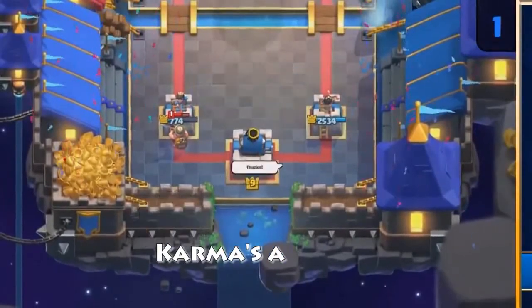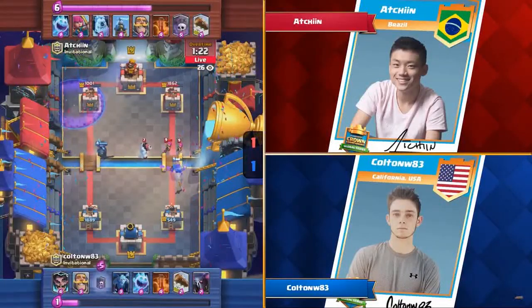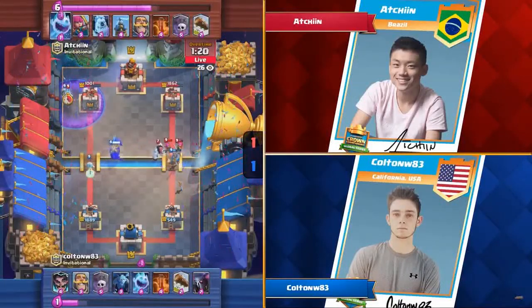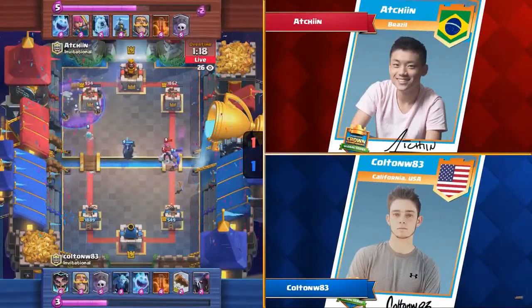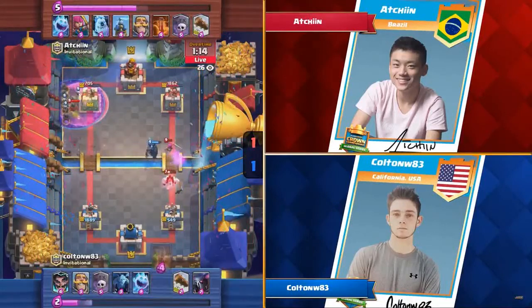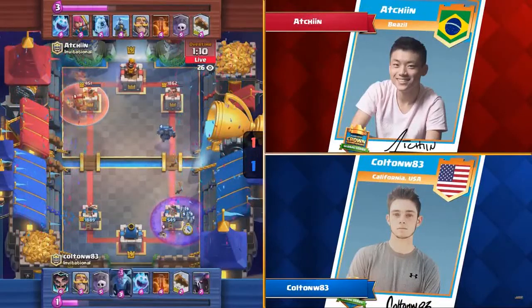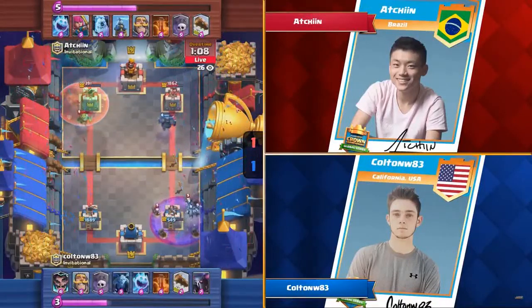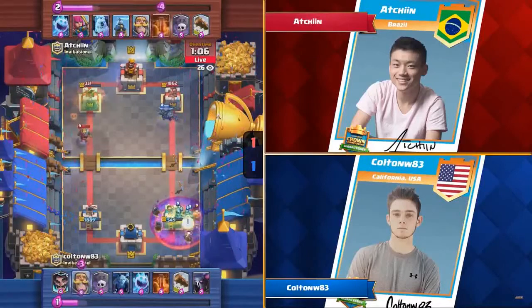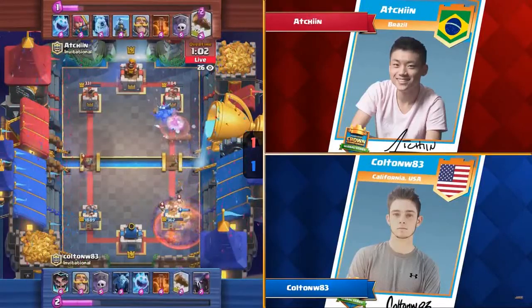Oh my god, we have an all-USA Invitational finals! So this could even be a Golem matchup — looks like Colton's playing Three Musketeers. Here comes that Inferno Dragon. We know E-Wiz is banned so it's going to leave it open for him. Really good push here for Colton. Oxley says oops — is that Miner going to turn around? He goes to the King Tower. He defensive poisoned — I thought that was an offensive poison. Wow, it was so bizarre. The river basically forcing a response, the Ice Golem taking it for a walk.